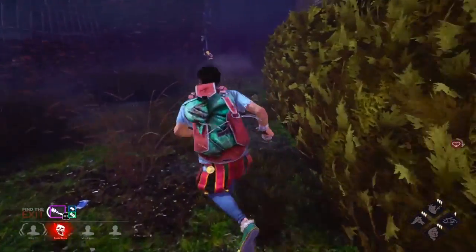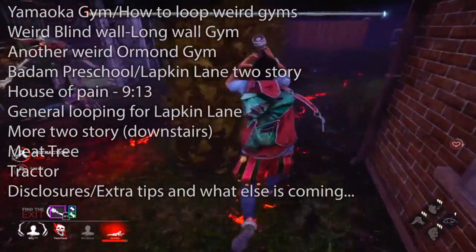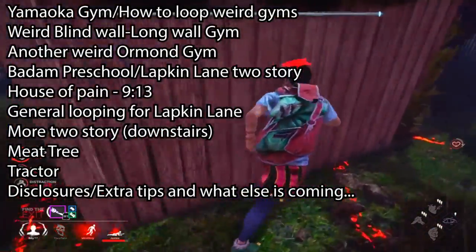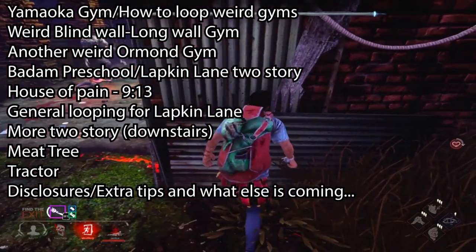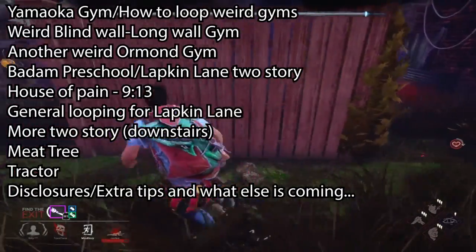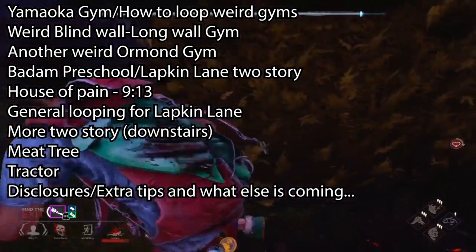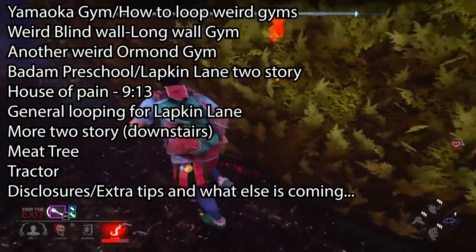Welcome back to the second video on how to loop in Dead by Daylight. This video covers all the outside loops not covered in the first video, including Bad Ham Preschool, Strode, Lapkin Lane, some of the weird jungle gyms like the Yamoka jungle gym — first shown in Yamoka Estate — which I'll demonstrate on Ormond since it's clearer to see, as well as a few other things listed on screen.